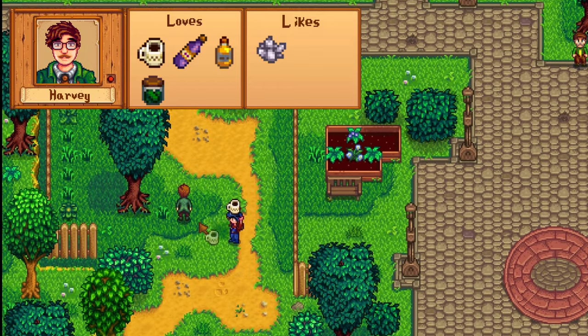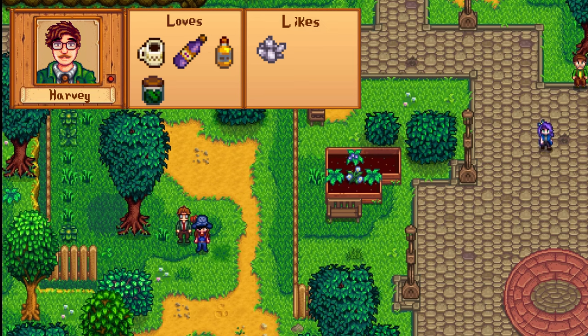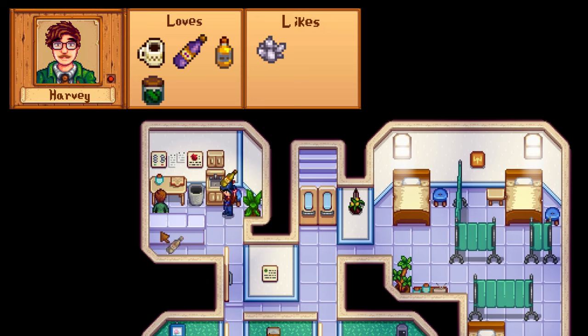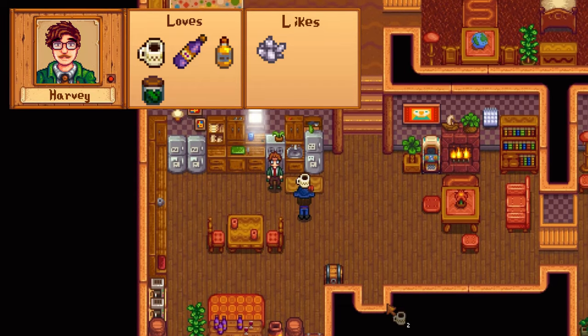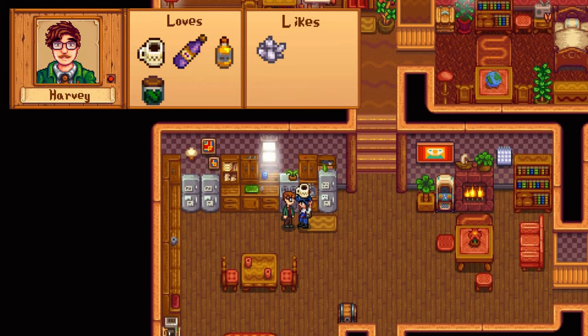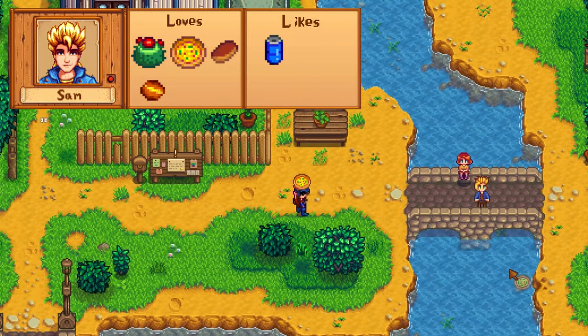Harvey has a taste for coffee, fine wine, and truffle oil, but if you don't have any of these yet, he'll also be happy about any pickles you gift him. His liked items include a lot of seasonal forageables and quartz. On Tuesdays and Thursdays he works at his clinic, and most afternoons he can be found walking around town. There aren't really any perks from befriending him, but he has one of the best cutscenes in the entire game, so don't sleep on Harvey. His birthday is on Winter 14th.